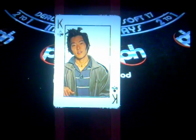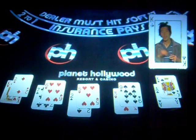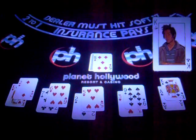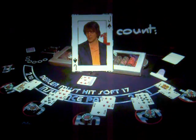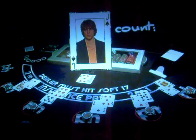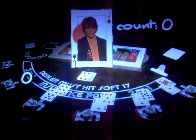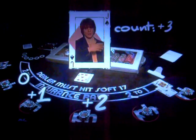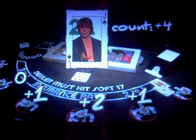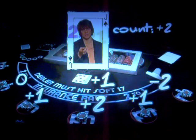For example, say you're sitting at a table with five players and the dealer. The dealer deals the following hands: king, two; seven, six; two, five; three, nine; a blackjack; and an up card of five for themselves. You go down the line and add it up: king is minus one, two is plus one — that cancels to zero. Six and seven: plus one. Two and five: now you're up to plus three. Three and nine: plus four. Blackjack takes you down to plus two, and the dealer's up card of five makes it a total of plus three.